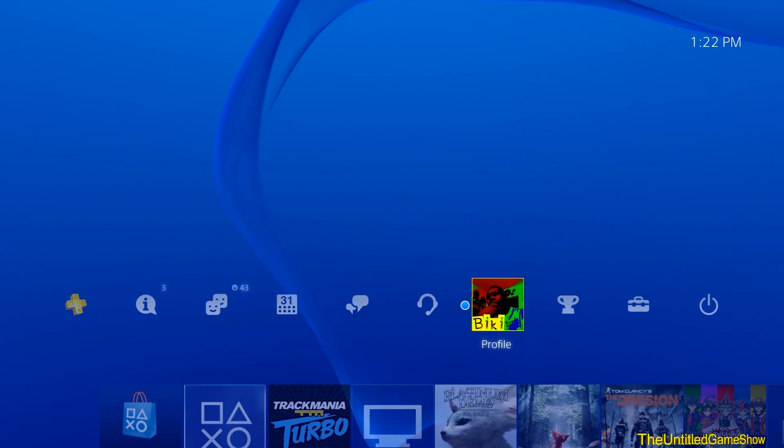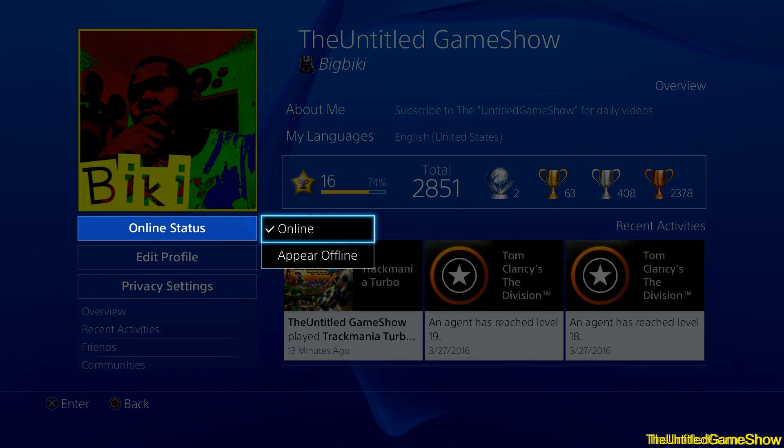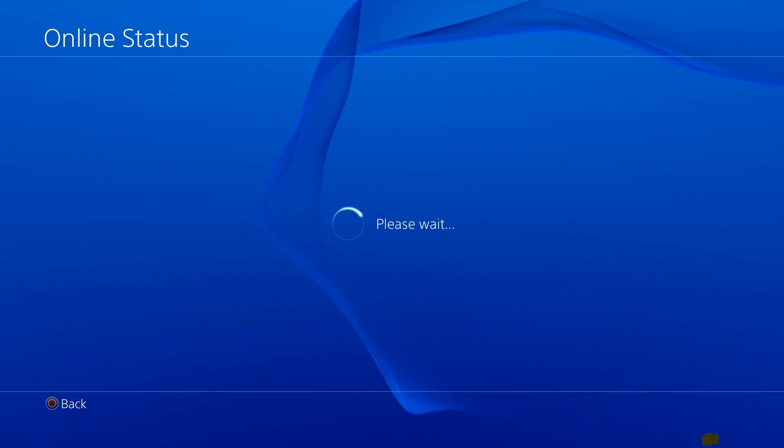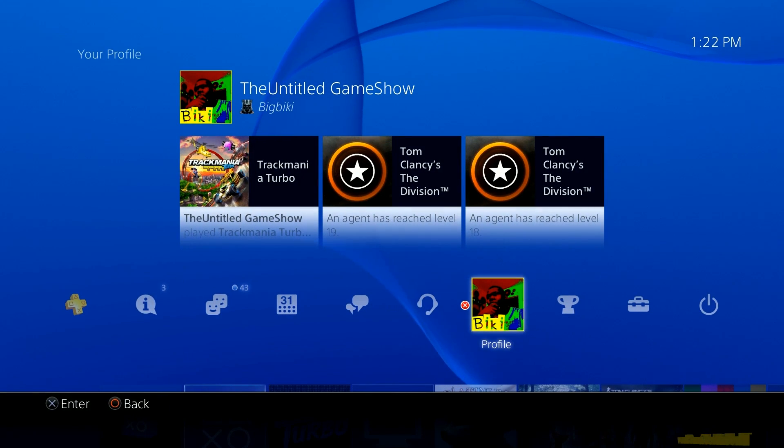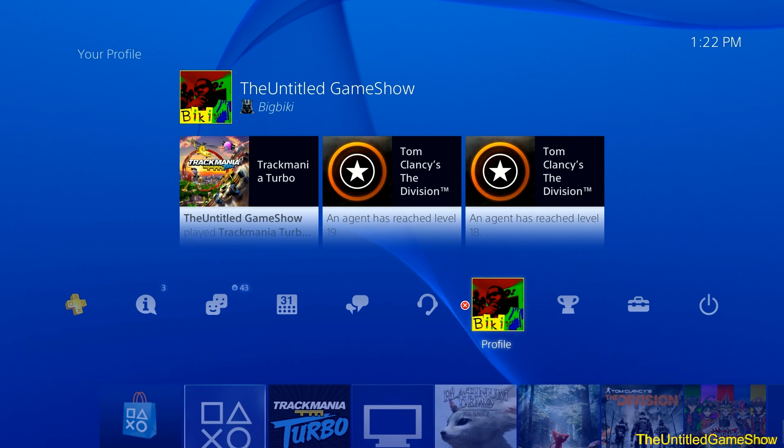Of course, this will not work if your friend has it set so that they appear offline when they do sign on. If you want to know more information about appearing offline on your PlayStation 4, links are in the description, along with many more tips for this new update as well as how to stream your PlayStation 4 to your PC, Mac, and Windows. Peace out guys.